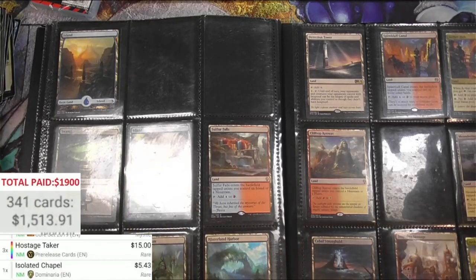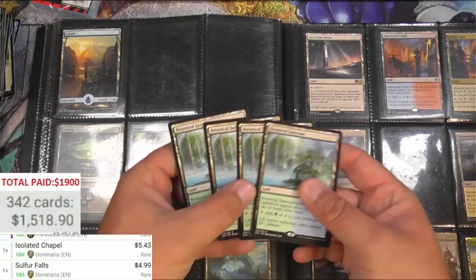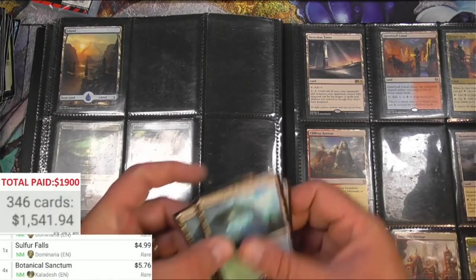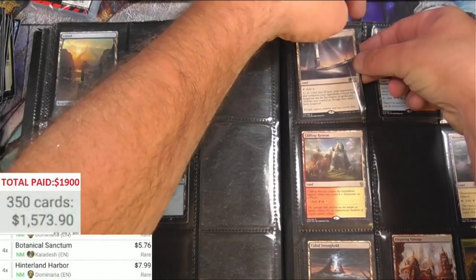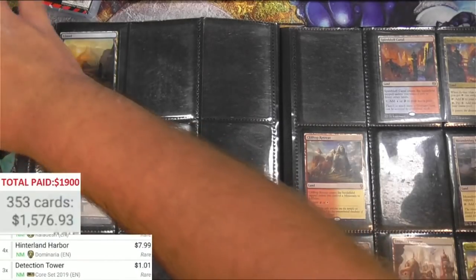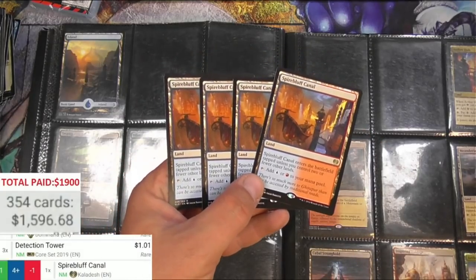The other binder was by color I guess — it has kind of the same stuff but different versions. It was Glacial Fortress and this is Isolated Chapel. Soul-Fall Falls — that's good. Foul Orchard Sanctum, four of those, very nice. Hinterland Harbor, four of those — excellent. Love finding buddy lands or any kind of dual color land. Detection Tower is actually a buck — three of those. Canal, how many canals did we end up with? We got a playset — almost $20, very nice, I'll take four of those.